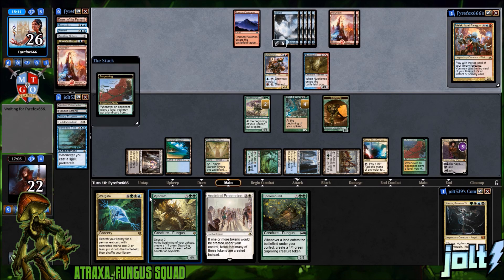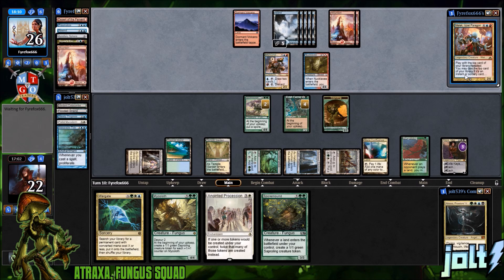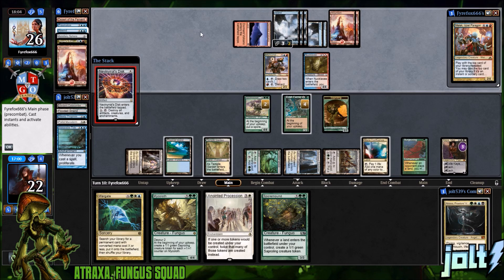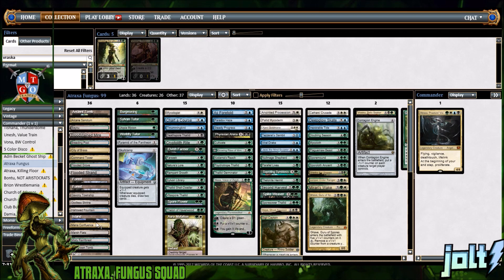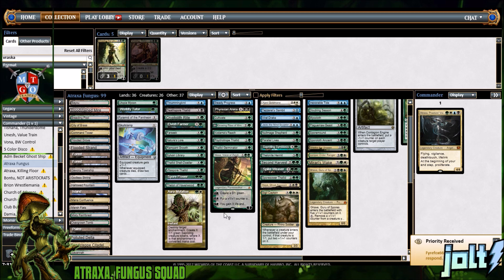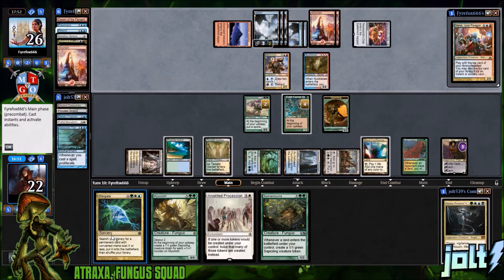We can use Wargate to go for Spore Flower to blank our opponent from swinging in — they just have like a four-four. Oh, Larry David's Disc — okay. Can we Wargate anything for that? There's Aura Mutation which would be nice, but it's an enchantment not an artifact. We could actually Wargate into Vraska — that would be an option. We don't have enough mana though; we're one away.